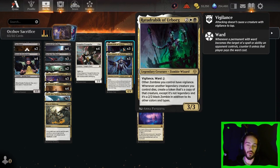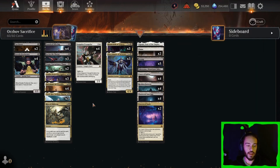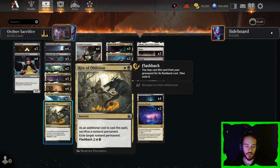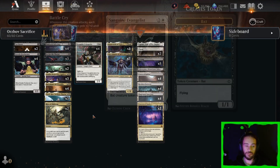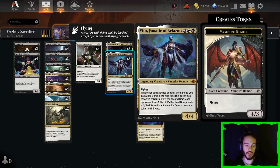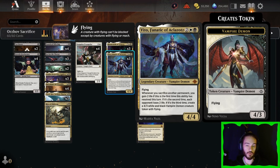We're playing Ratadrabrik of Urborg. Since we're playing a handful of legends in here, it'll make it easy to get lots of creatures to sacrifice, since all of our legends are going to come back as copies. Sanguine Evangelist is a 3 mana 2/1 that brings along another body, and it has Battle Cry, so it can help us force through a lot of damage. Also when it dies you get another bat, so this guy is basically 3 bodies in one, which is an entire cycle of Vito triggers.